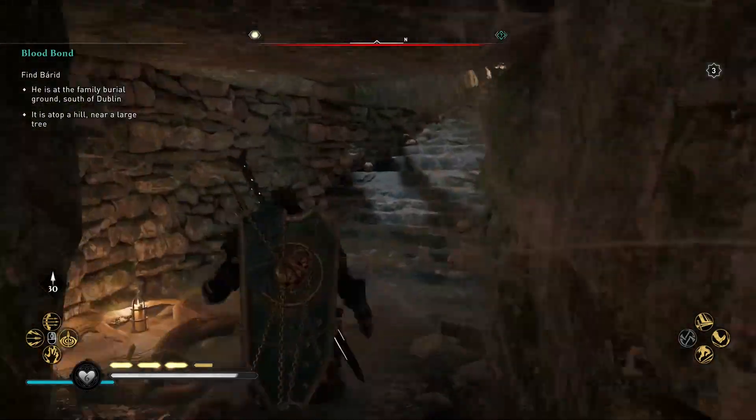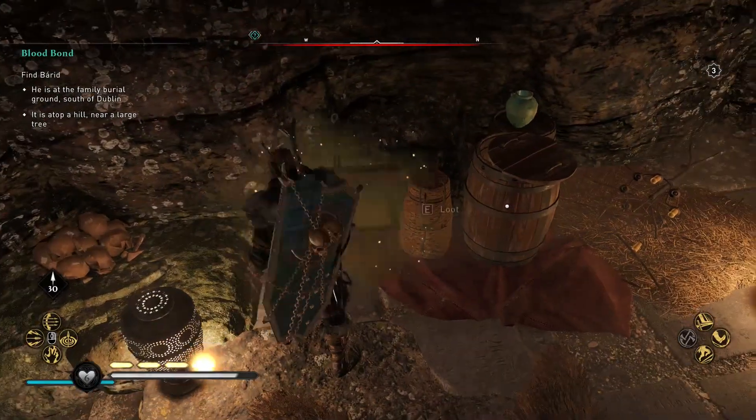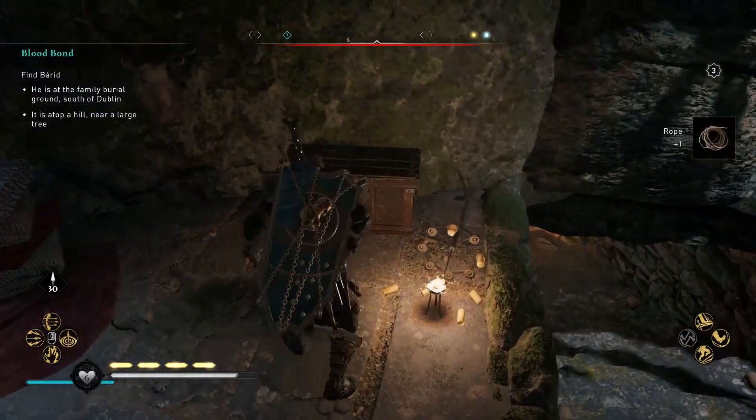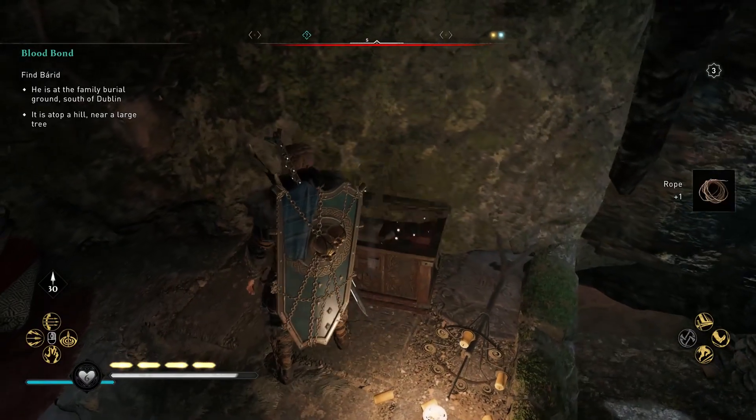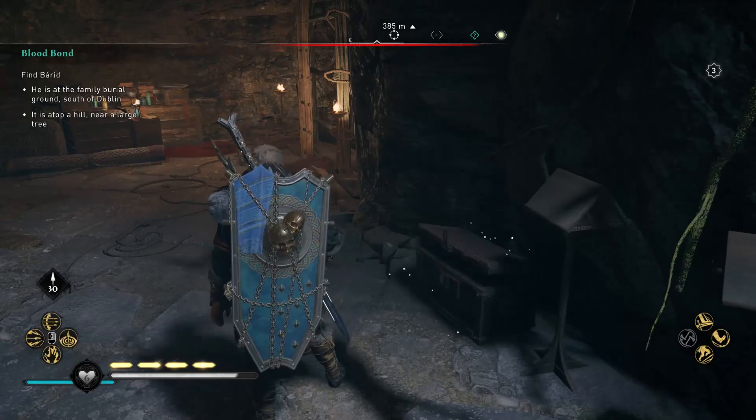Continuing from the corridor, you will end in a treasure room. Here, after the staircase, you will find one chest on the left. Then turn around and you will see a second chest on the left from the staircase hole, while the last one is in the center of the room on the right.